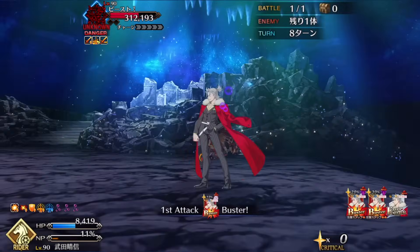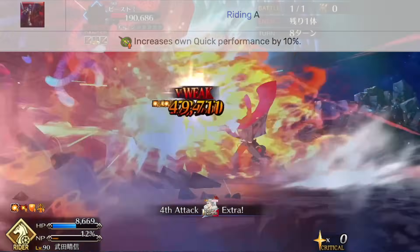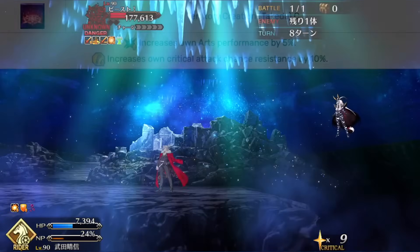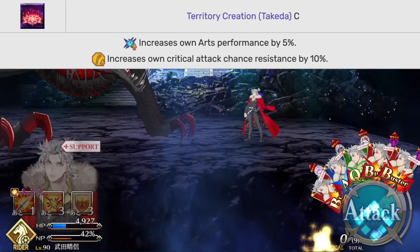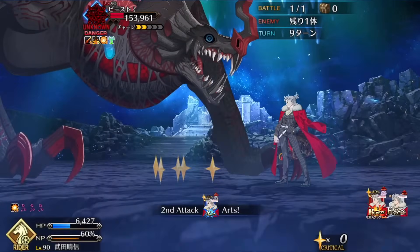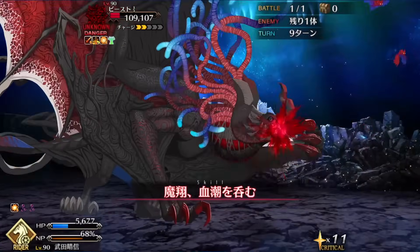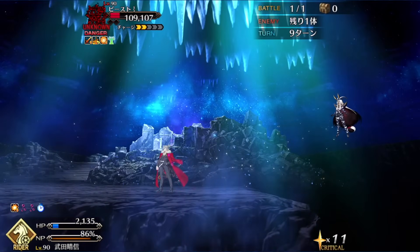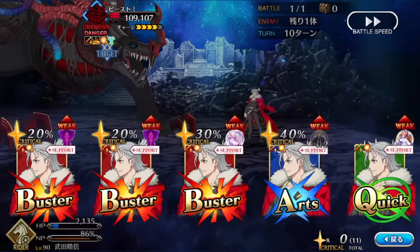Takeda Shingen has pretty standard passives. He has Riding A, which boosts his quick card by 10% and helps his mighty chains, but he only has one quick card. Magic Resistance D sometimes helps him block off annoying debuffs, but it's not high enough to be very relevant. Finally, Territory Creation Takeda is a unique passive that boosts his arts card by 5%, which once again helps his mighty chain, and also increases his crit chance resistance by 10%. Because of how crit chance works, a lot of servants' base crit chances aren't that high — around 10 to 20 — so having 10% reduced from that is a pretty effective shield against stray crits.